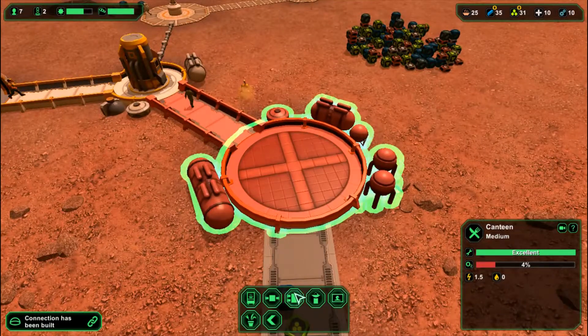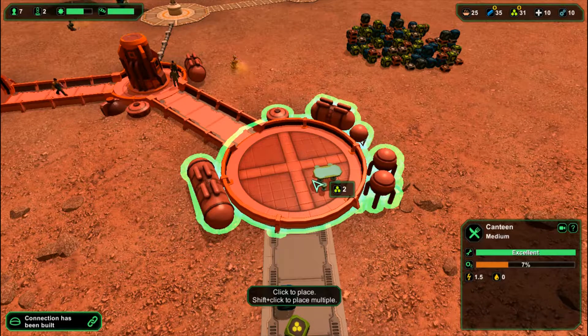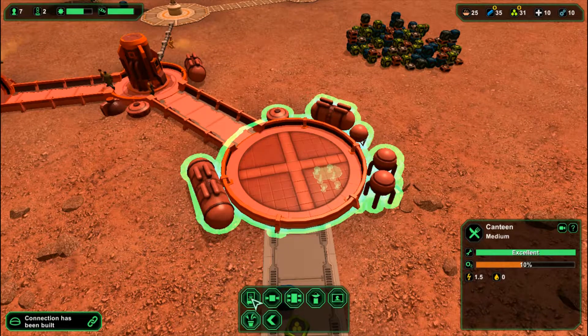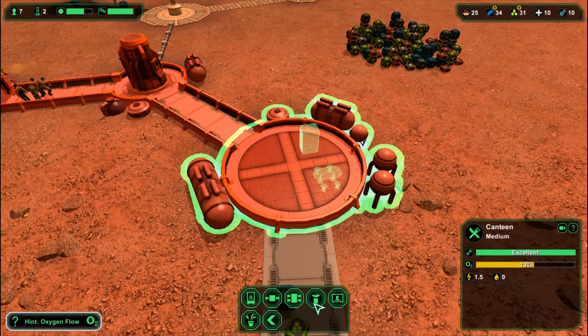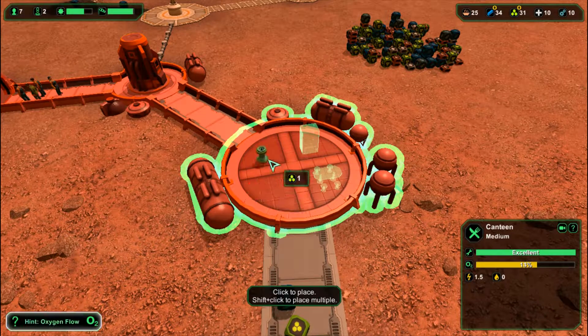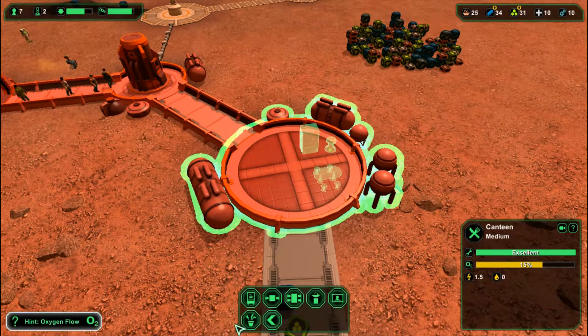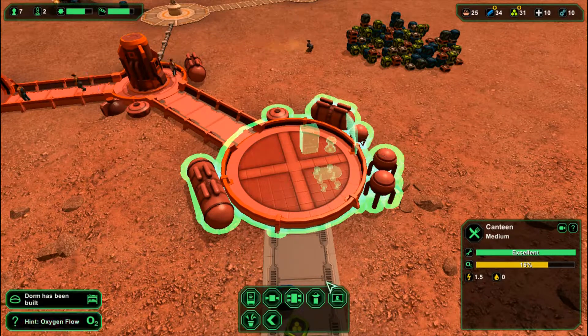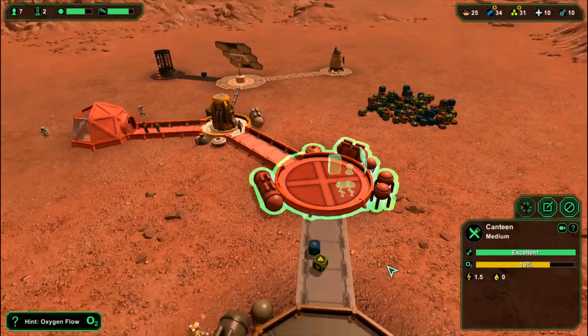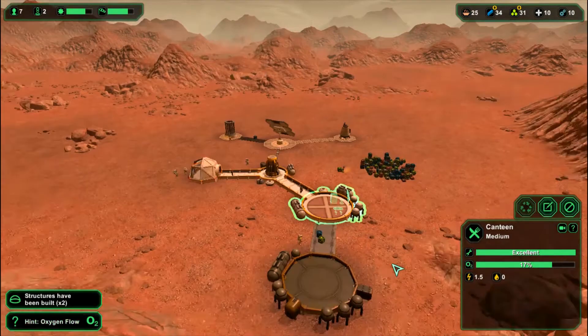I'm going to build a large table first. This is where they get their food, and this is where they get their water from — placed right there to save space. And this is for entertainment; it just keeps your people more happy, because they need to be happy.